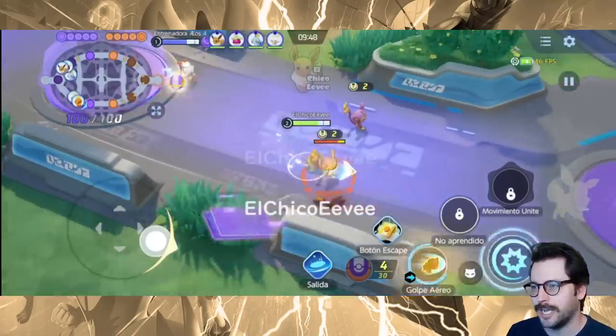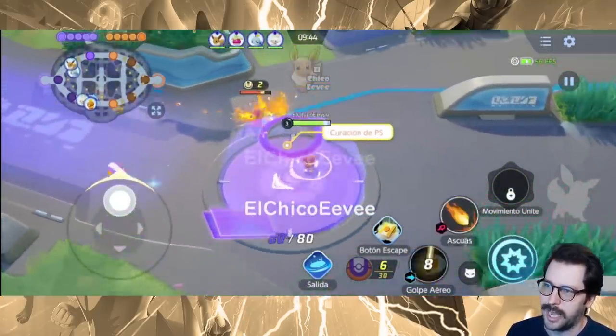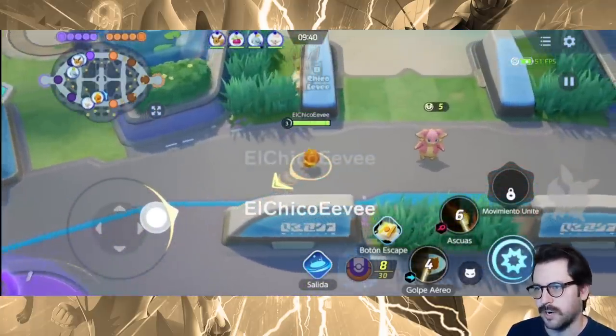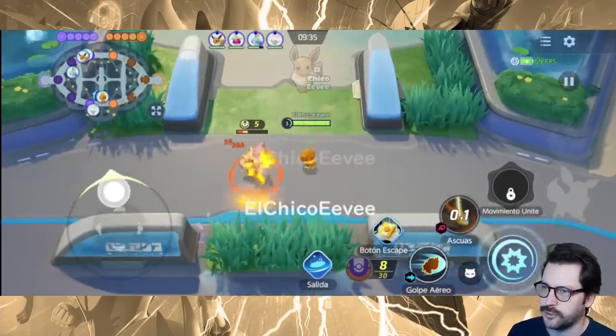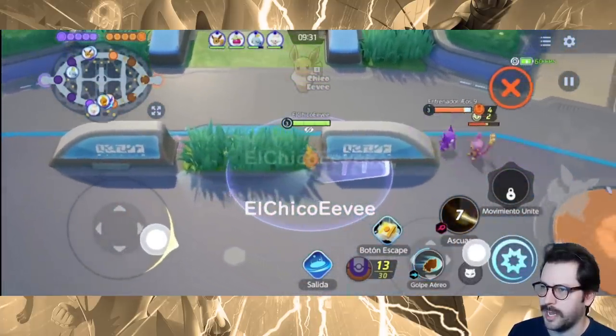This is Torchic heading into the path right here. It's got a bit of a dash move. It looks like it has a gauge on your opponents that you build up after you hit them, very similar to Cinderace. Hit them multiple times, fill up the gauge - it's got natural critical hit.